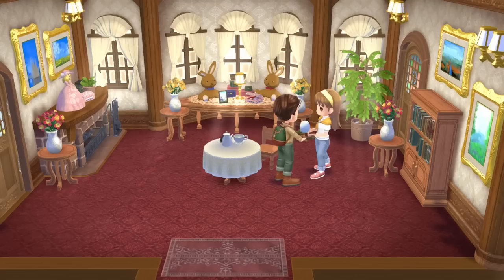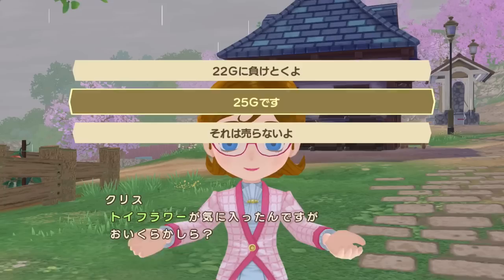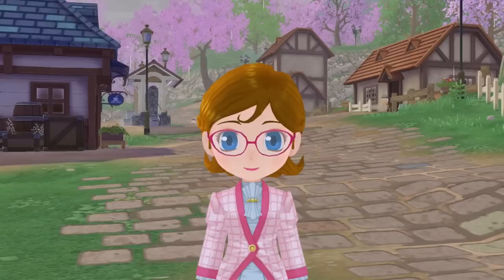You can increase friendship by talking to villagers every day and offering them gifts — we will go over a list of recommended gifts a bit later. You can also set up a stall by the Bluebird Cafe to sell items to villagers that pass by. Every time you sell something it will increase your friendship with that person, and if you give them a discount it will go up a bit more. If you refuse to sell them an item, your friendship will decrease.